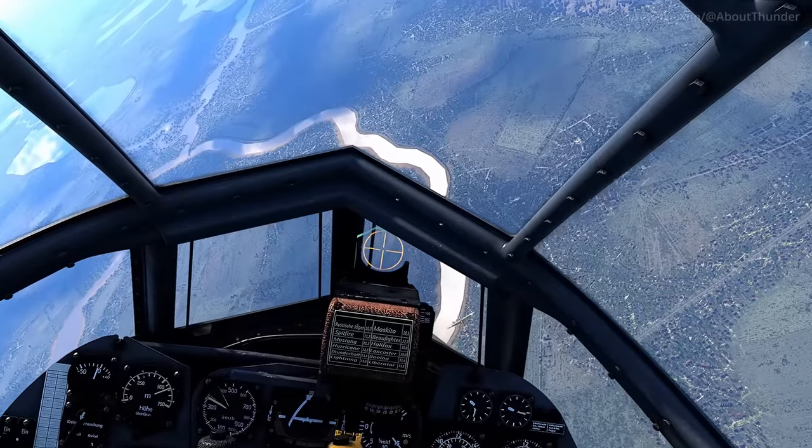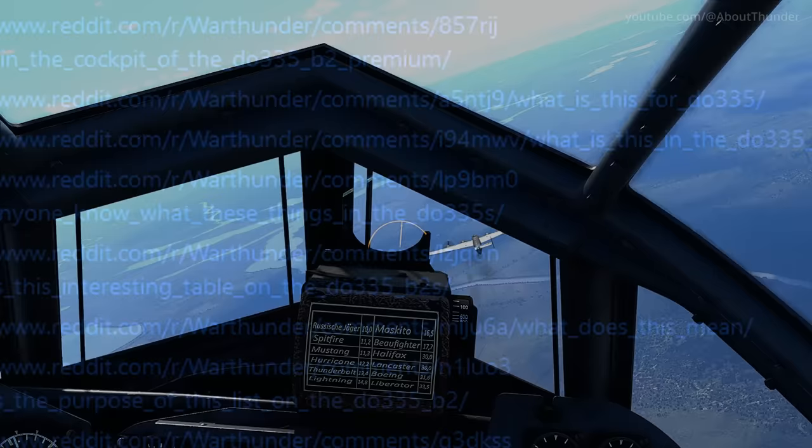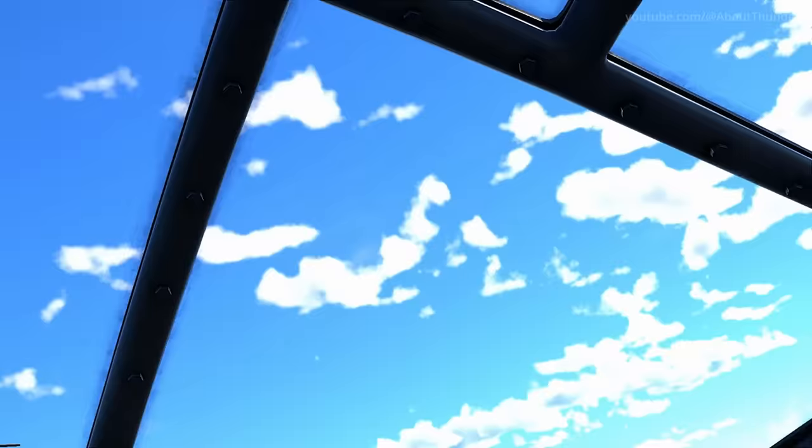There's a small plaque under the DO-335's gunsight, which has been a topic of confusion for many players. It lists the wingspans of various allied planes, which allows the pilot to quickly estimate the distance to the target and lead their shots accordingly.